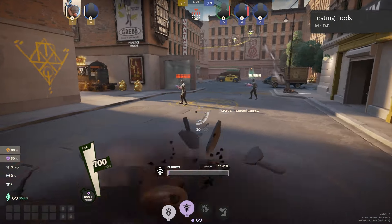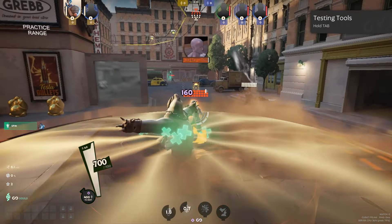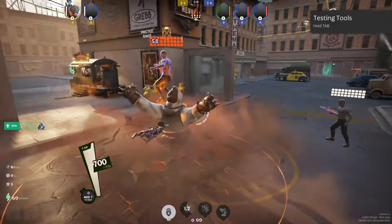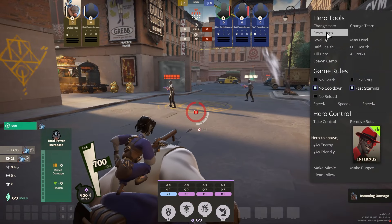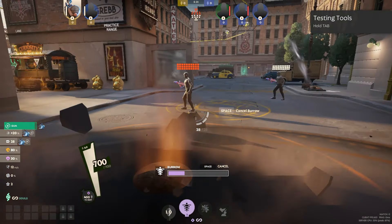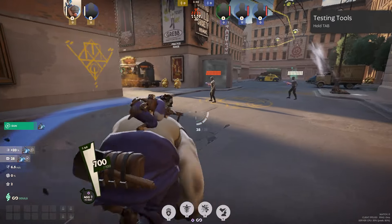Your second ability is Burrow. You channel it, go underground, and you can use your one while underground. When you cancel it, you come up and deal damage. It's really important to know that when you're burrowed you can use your one, and when you're spinning you can still use your one — so those are all different times you're able to heal while still doing damage.